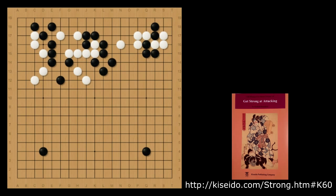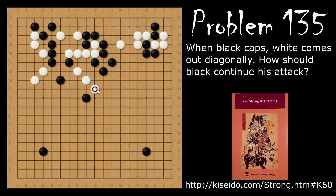Problem number 135: After black caps and white pushes out with the diagonal, how should black continue attacking this group? Black's move is the knight's move — for attacking, you want to guide lightly with a knight's move, and this is a good example of that. White will jump, and now it's really important for black to focus on his own weakness and come back with a jumping move to connect up with the stones here. If he doesn't, white will play there himself and separate the two groups, so black needs to reinforce.